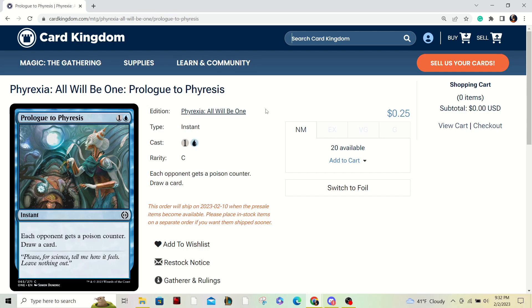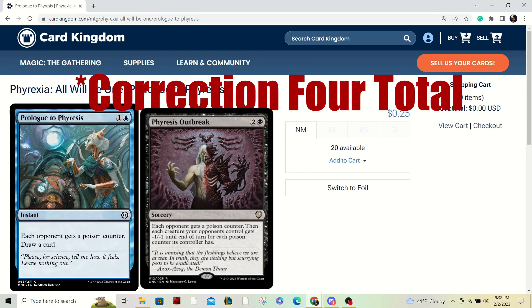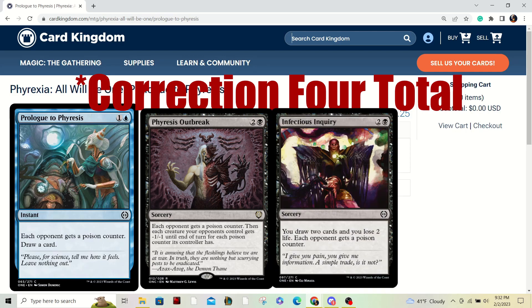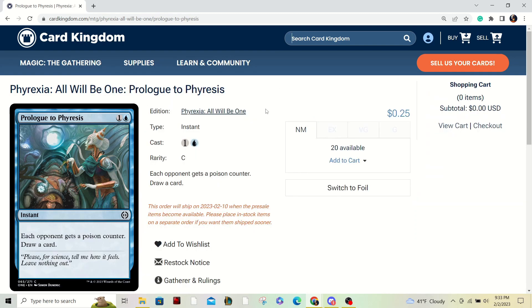Most people that play Atraxa aren't normally poison decks, but they'd run Ichor Rats just to get that one counter on them and start the clock. This set actually introduces three cards that do this. There are two more three-drops in black that are sorcery speed — one in the commander decks, and one that also makes people discard cards. Those two are better than Ichor Rats because it's just one black and two generic versus Ichor Rats, which can be a little clunky when you're playing decks with multiple colors.